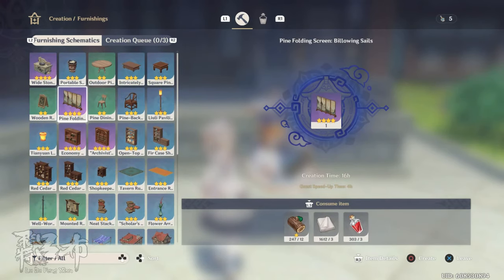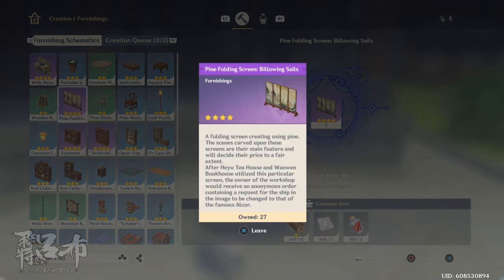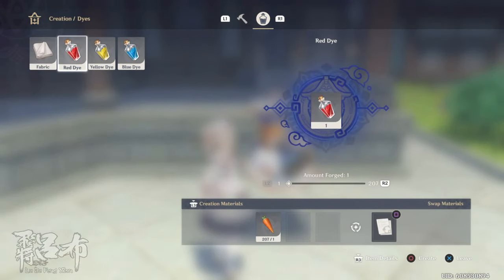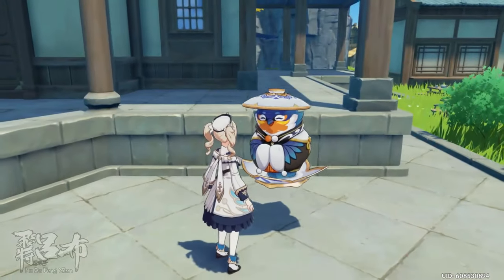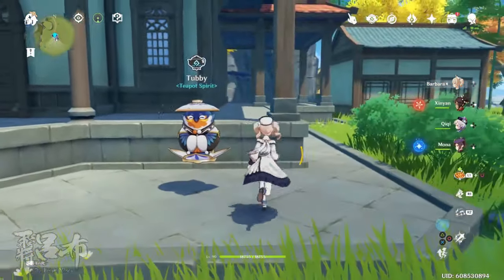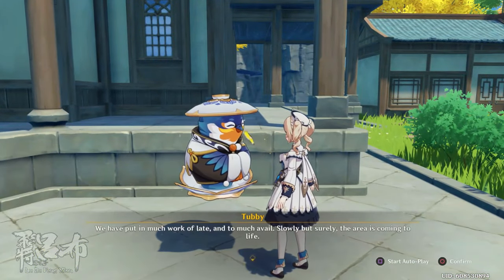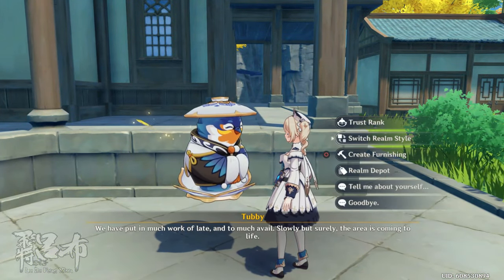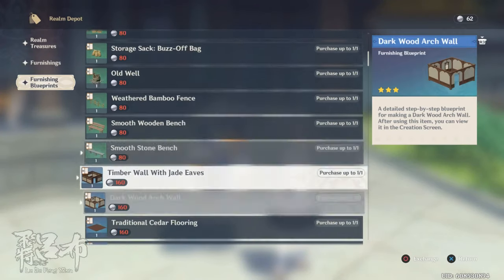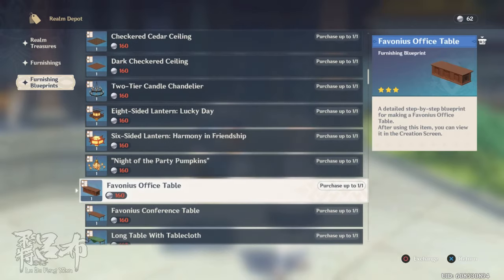The ones that you can stack easily are pine folding screens. So you need to farm a lot of pine wood, and you need to get a lot of fabric and red dye. Here's what I've been doing the last couple of days — I'll just do it now. First, I go to the Realm Depot and I make sure that the recipes I buy are currently indoor ones.